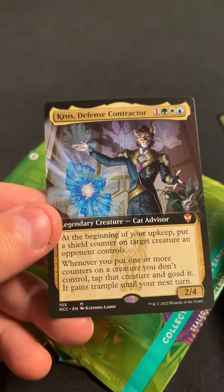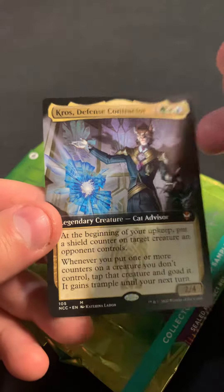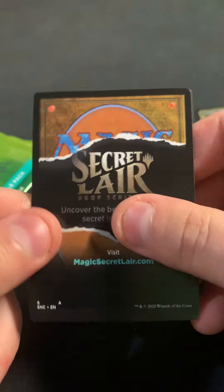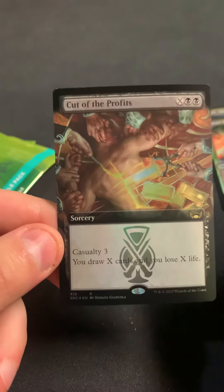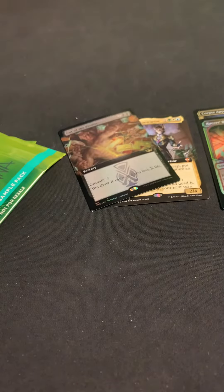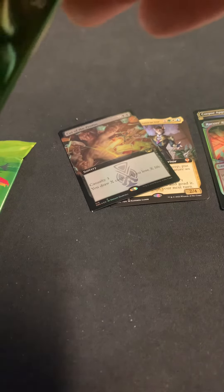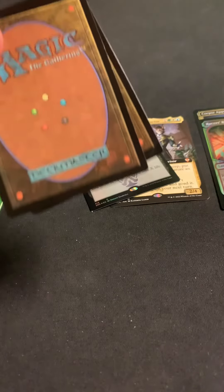We got a Corpse Appraiser and a Koros Defense Contractor as a Commander Extended Art — and a Raider Mythic. I really don't think those are Mythics per se. We got Racer's Ring and Cut of the Profits. That might be the most common card I've opened so far.